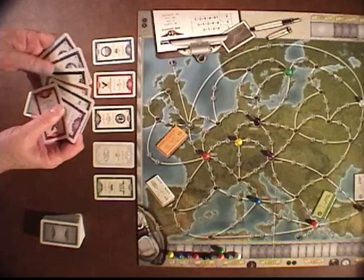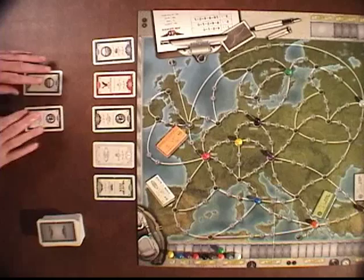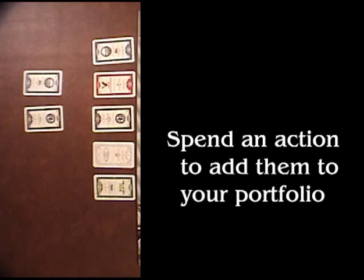Players will all choose two cards, flip those face up, so everyone will know the starting companies that the different players are invested in. Then all the players will have six cards in their hand. When cards are in your hand, they don't count yet. In order to make those cards count, you have to spend an action playing the shares to what's called your portfolio, which is the shares that are face up in front of you. Those are the cards that will count when we get to the scoring.